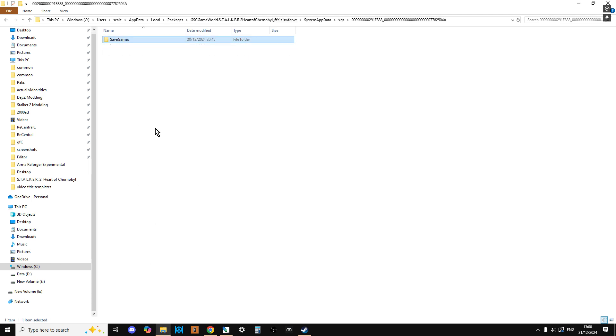If you open up another window, the Windows one is a little bit more complicated. It's C:\Users\[Your User Name]\AppData\Local\Packages\GSEGameWorld.Stalker.2 with a load of letters and figures after it, then SystemAppData\XGS\ and a load of letters and numbers. I think that's different for everybody. As you can see, that's there.